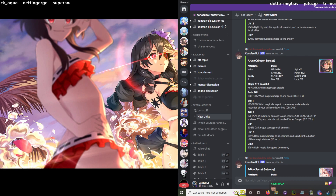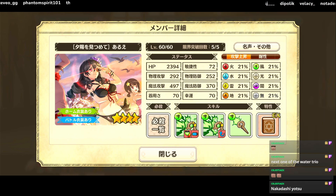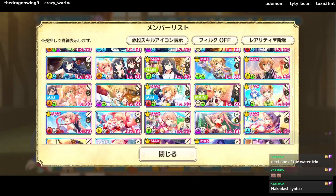My personal opinion is you should probably just skip banner one unless you're a simp for one of those units. These units are maybe just back units, and there will be much better banners coming, especially the next one which Celestia is already teasing.